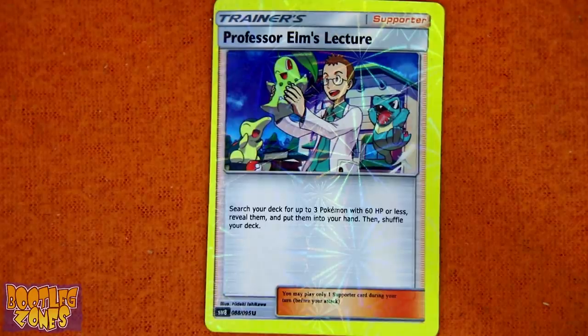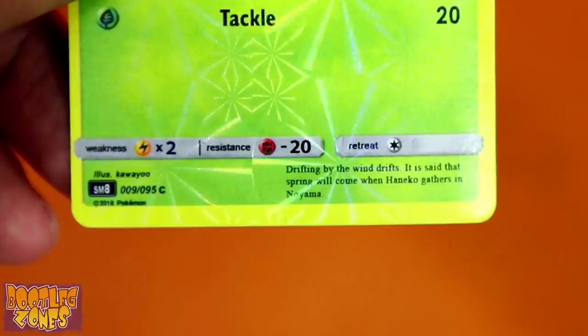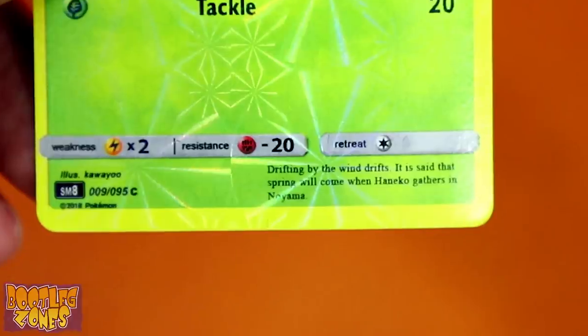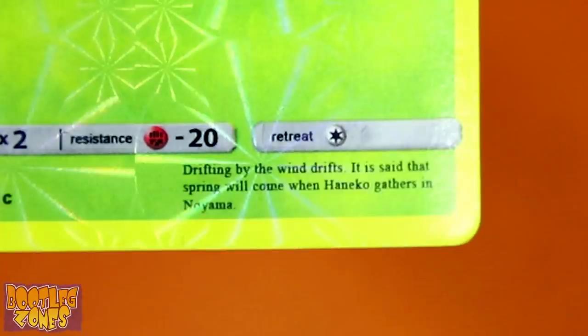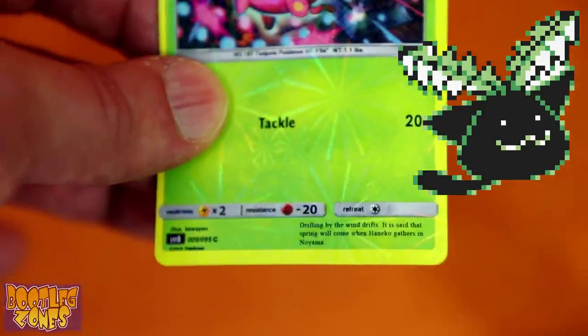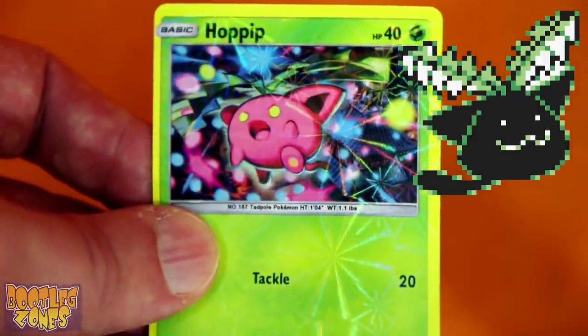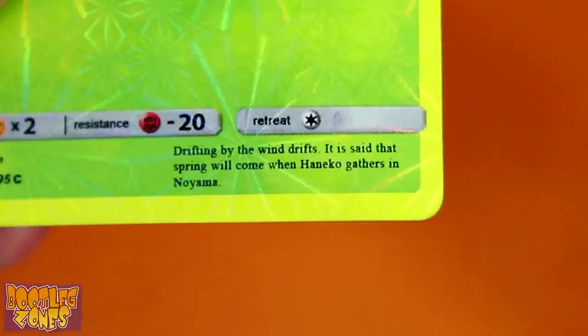Professor Elm's Lecture can stay quiet. Here comes Hoppip: 'Drifting by the wind drifts, it is said spring will come when Hankio gathers in Noyoma.' Ha-neko being on here is actually pretty amusing, as that is the beta name for Hoppip, which was supposed to be more cat-like — Ha-neko means leaf cat. And Noyama kind of means hills and field.